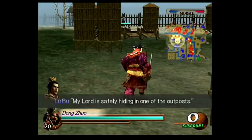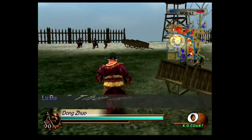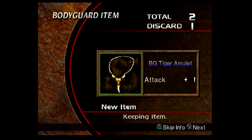His stage 2 is Guan Du. I start in the south-east corner of the stage this time. It doesn't mean much difference — just that Xu Zhu gets defeated before Xiahou Dun and friends. I gain the BG Tiger Amulet from this.